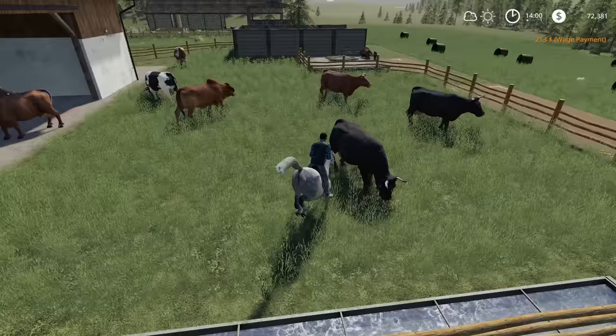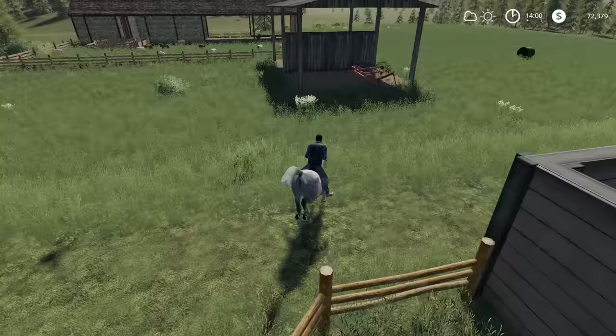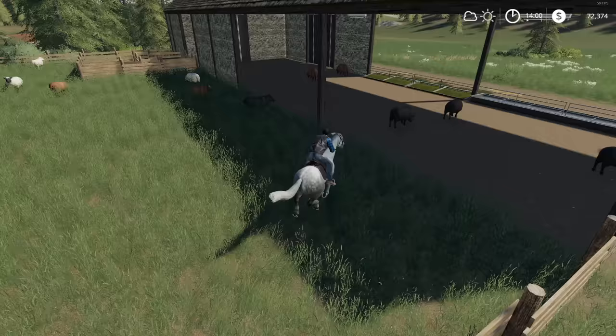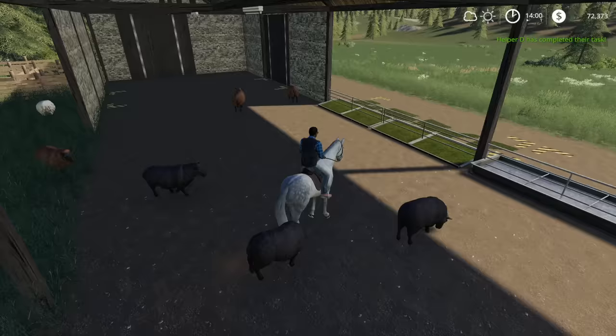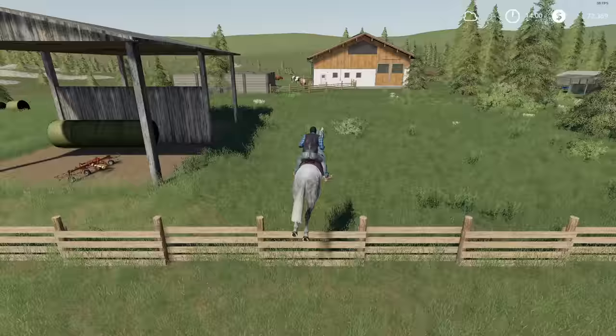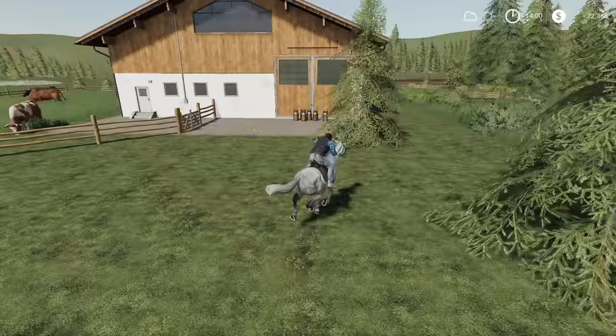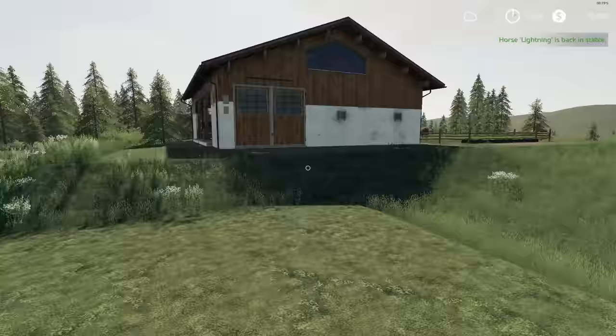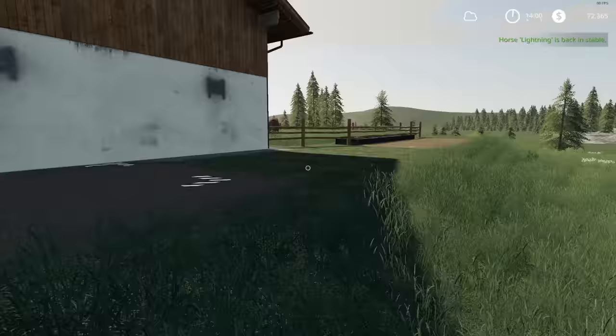Let's go see how our cows are while riding Lightning. They have plenty of food and they got plenty of water still. The cows are showing butt. We need to pick up those, but we can't yet because we don't have anything to pick them up with. Alright, here's the sheep. Hi sheep, how are y'all doing? They still got plenty of water, they got plenty of food, but they made a mess. Let's go grab our skid steer. We need to pick up the milk.